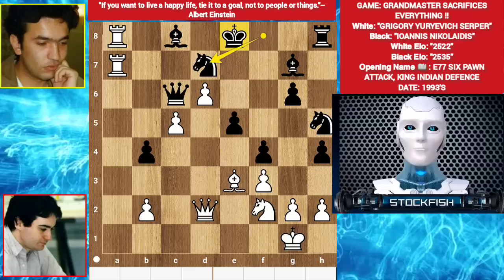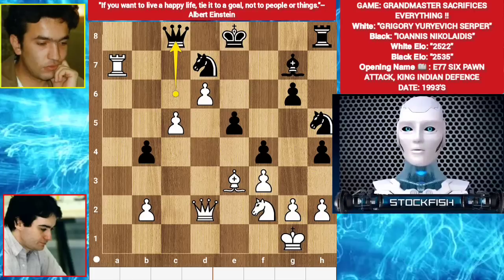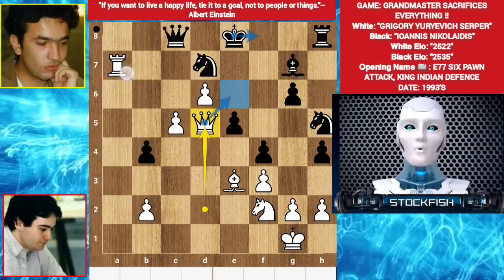Nikolaitis played knight e7 - he wants to castle short. Serpa is a Stockfish subscriber; he goes for brilliant level. He takes the bishop with his rook - it's a brilliant move! Because first thing first you have to take the rook. Queen d5, cutting off the castling route, and he wants queen e6 check. Rook takes knight and queen f8 mate.